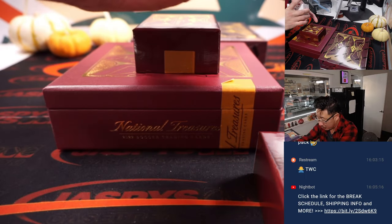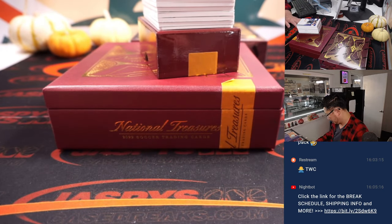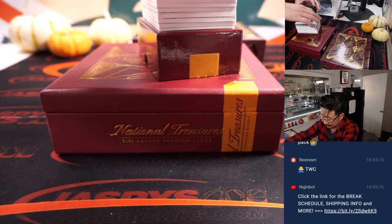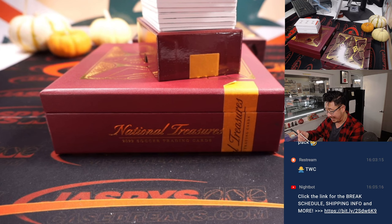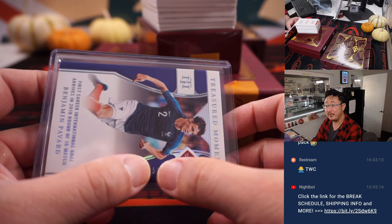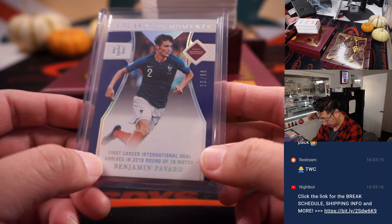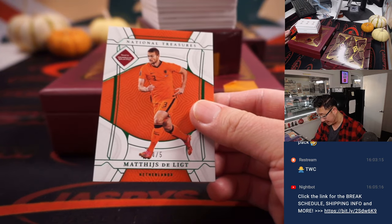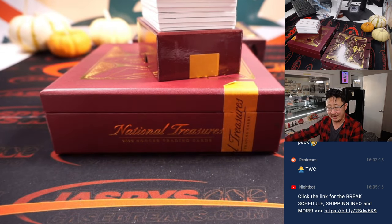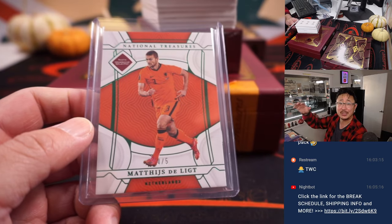We've got a book, a plate, and a redemption — what's happening here! We're going to lead off with Benjamin Parvad, 15 out of 99 for number five — that's for Daniel. Next up is a train whistle: Matthias Delight, 4 out of 5. Tim with number four. All aboard the Big Hit Express! Woo woo.